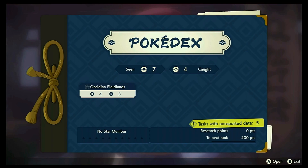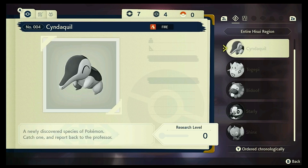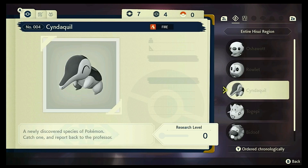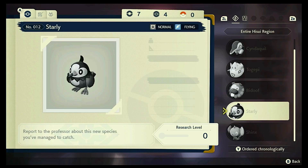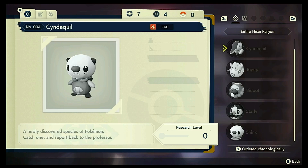So let's open it. Tasks with unreported data. Report to the Professor about this new species you've managed to catch. So basically we've got to report to the Professor about what we have caught. That's fine.